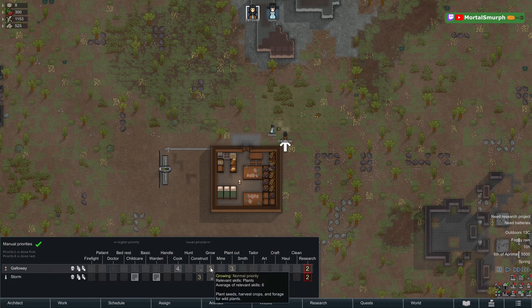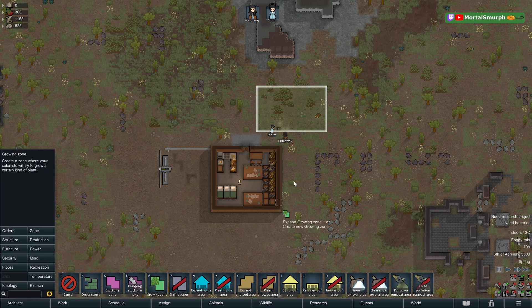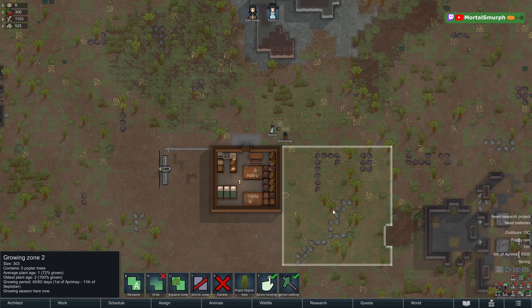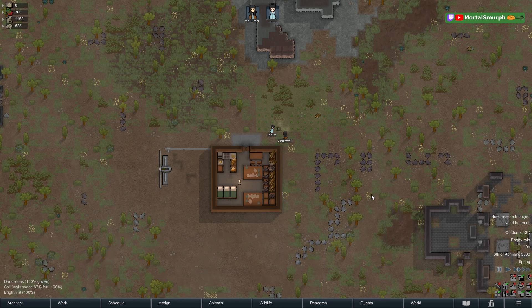Similarly, a colonist set to growing then cooking is fine with a small potato field — they'll finish and then cook. But if you set up a large field of trees to be sown, the sowing will take huge amounts of time and they'll never cook. You'll never have food cooked if they're stuck on the black hole job of growing. Keep black hole jobs in mind.